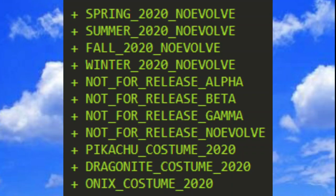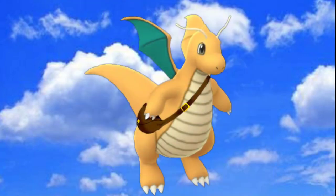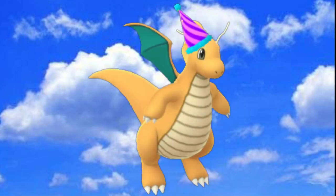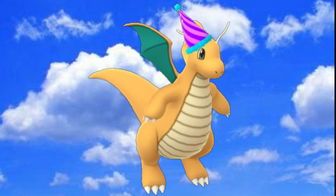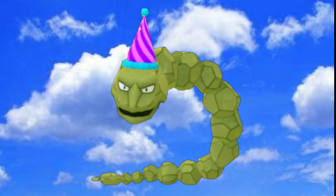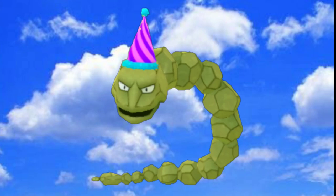Looking at some more data, we have Pikachu costume, Dragonite costume, and Onix costume — very interesting and potentially amazing. I made an image with Dragonite with his delivery bag, which would be absolutely amazing to receive. But expectations versus reality — it's probably going to be the dunce hat party hat for everything. Crystal Onix would be incredible, and Crystal Steelix if they allow evolution for special variants, but reality with Niantic is probably going to be something silly. Just being a little playful here!